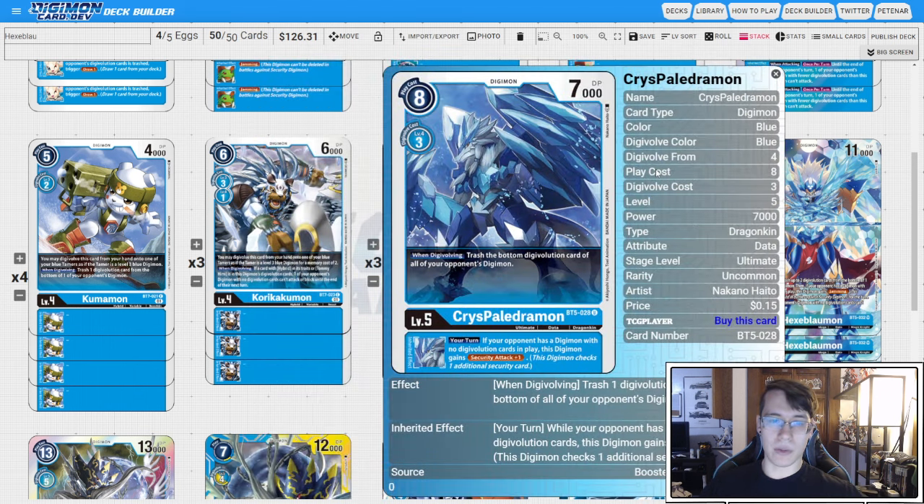The main level five we're looking at is the Paledermon from BT5. I like this card mostly because of Security Attack plus one. I think Hexablaumon is a very passive card, and if you want to give it enough speed to really contend with what people are playing right now, Security Attack plus one feels mandatory. When Digivolving, it trashes the bottom Digivolution card of all of your opponent's Digimon, which is really nice sometimes — especially against wideboard decks. You can start stripping eggs from underneath everything and set up for Hexablaumon to freeze the entire board.